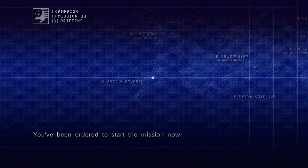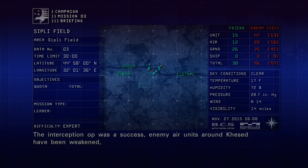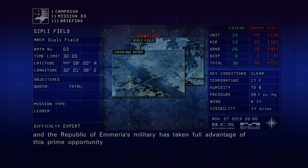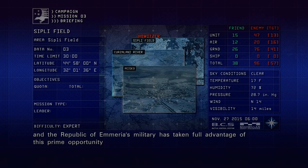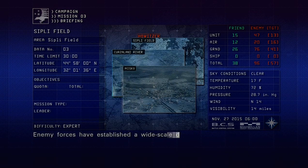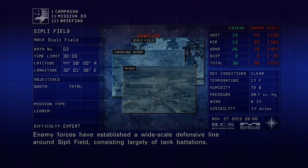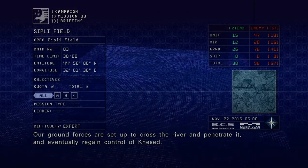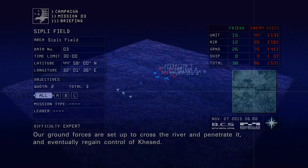You have been ordered to start the mission now. The interception op was a success. Enemy air units around Kesed have been weakened, and the Republic of Ameria's military has taken full advantage of this prime opportunity to initiate a counterattack operation with all forces participating. Enemy forces have established a wide-scale defensive line around Sipley Field, consisting largely of tank battalions. Our ground forces are set up to cross the river, penetrate it, and eventually regain control of Kesed.